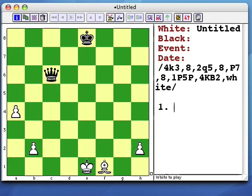Let's begin with tactics. Let's start with a pin. After white wins the queen, the pawn ending will be a simple win.